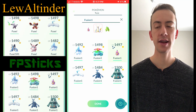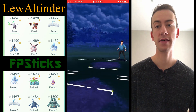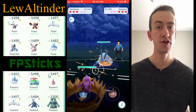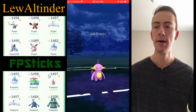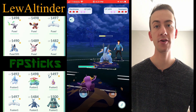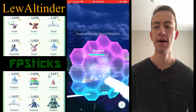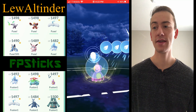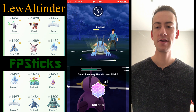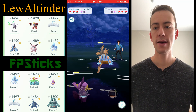From simulations I've run, I'm thinking Alolan Marowak might be the king fire type in this cup. You can beat Charizard by going straight Shadow Ball, chip away at Altaria if you get stuck in that matchup, and the Fire Spin plus Bone Club bait combo is an amazing combination. I'm definitely going to be running Alolan Marowak in my lineup for upcoming videos. Lots of people will use Charizard for its Dragon Claw threat against Altaria.